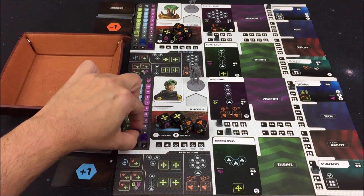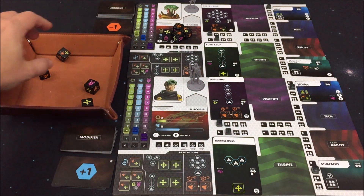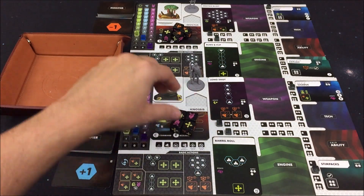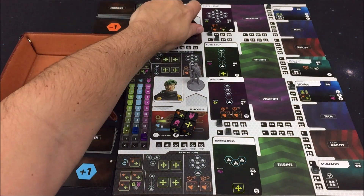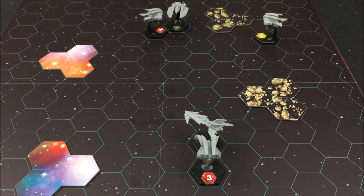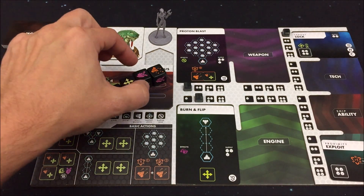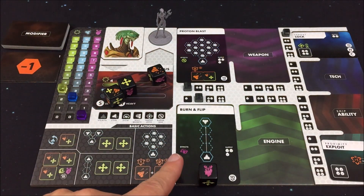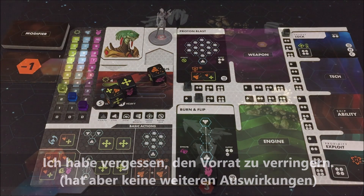Wir dürfen die Schiffsschilde regenerieren, jeweils um eins. Dann die Pilotenwürfel: zweimal Stress, einen Joker und eine Bewegung für die Knosses. Für die Invictus: auch einen Joker, einen Stress, einmal Bewegung und einen Angriffswürfel. In dieser Runde werde ich die Aktionen mal nicht mit einem Schiff am Stück durchführen, sondern ein klein wenig abwechselnd agieren lassen. Meine erste Aktion wird mit der Invictus sein. Ich werde eine Bewegungsaktion durchführen mit Burn & Flip und benutze dafür den Stresswürfel, damit ich eine Stressrotation durchführen kann.